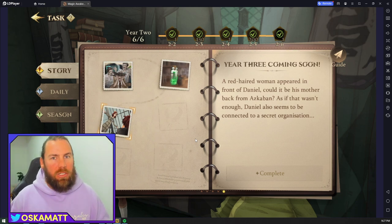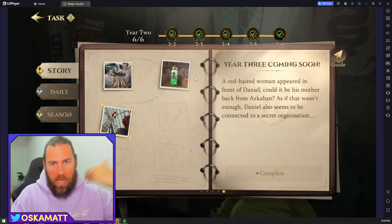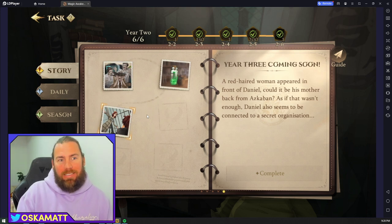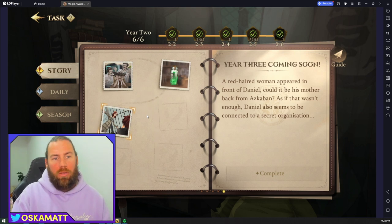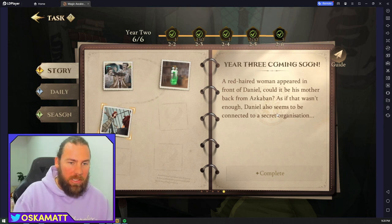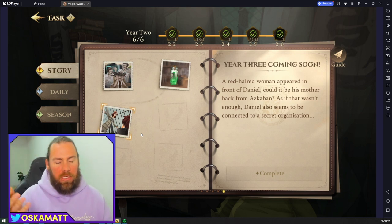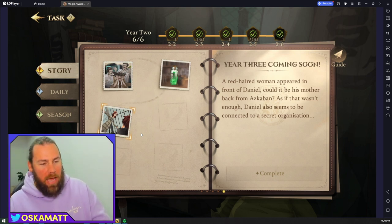It's set in the future after Harry Potter and Hermione - I think Neville's a teacher. I like how they've gone with their own storyline while keeping the Harry Potter lore. You get a lot of items from the story and they push you with heaps of items right off the bat so you progress really fast. I'm hoping year three comes out very soon. A red-haired woman appears connected to a secret organization - that sounds like it mirrors the third Harry Potter movie, which I love.